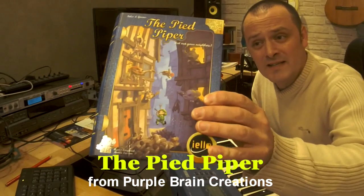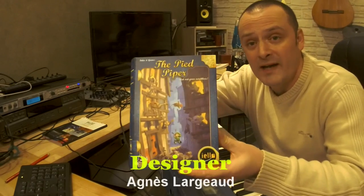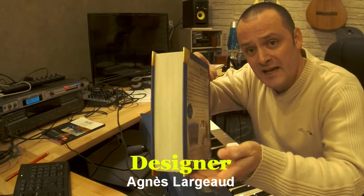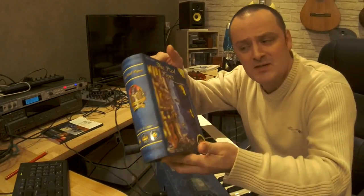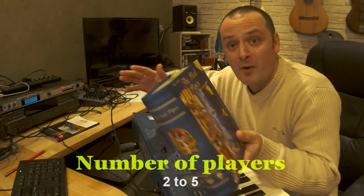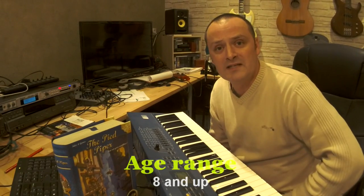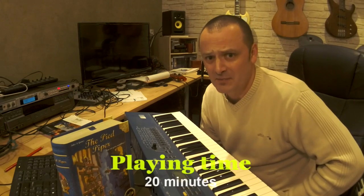Hello. We're going to look today at this new game in the Tales and Games series called The Pied Piper. As you can see it looks like a book because it's based on a story which is in a book. The Pied Piper was the guy that came to Hamelin to help the town rid it of all its rats which infested the place.